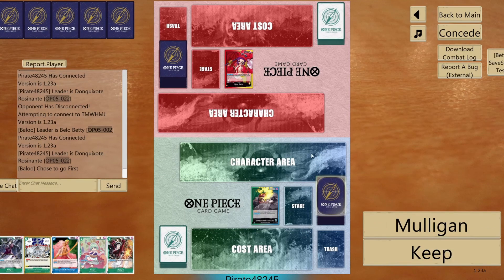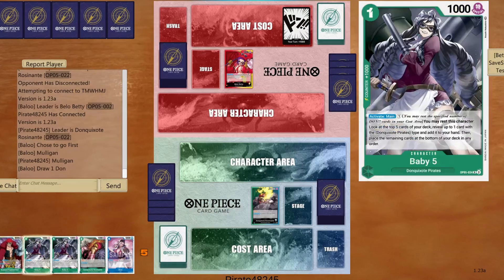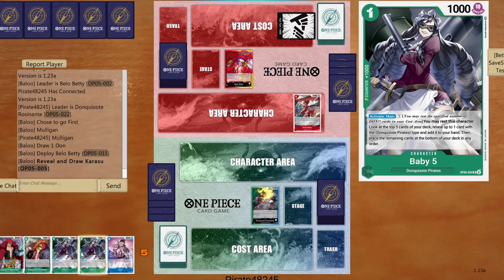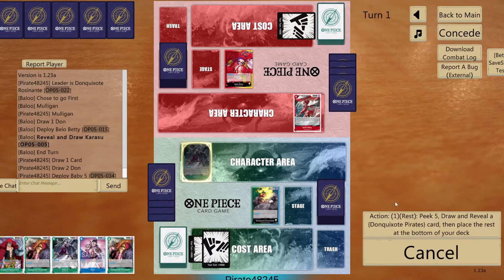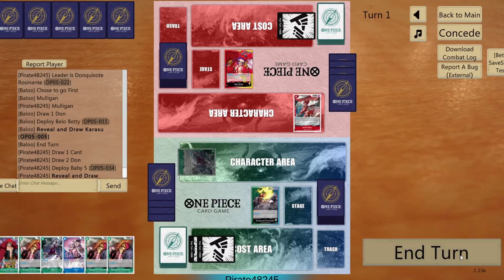Okay, so we are playing against Bello Betty. Now, let's move on our hand — let's see what we find. Great starting hand. We get one of the new Scalping Kid, one blocker Rosinante, and few searchers. Great starting hand. Now let's see what we can do from now on. My opponent is set to get a Karasu, which is extremely valuable, especially with Bello Betty. For us, we're just gonna do a quick search and get another Rosinante in our hand, and end our turn.